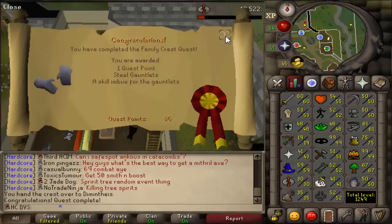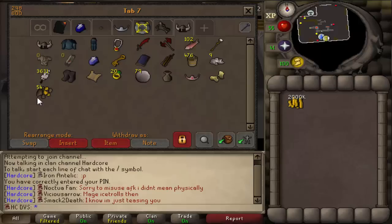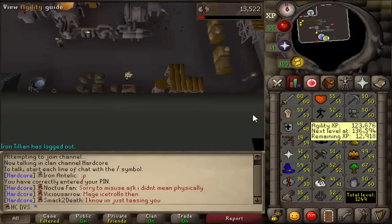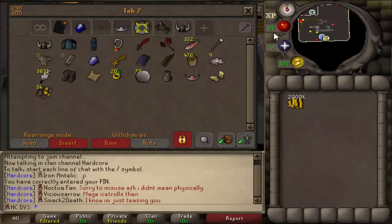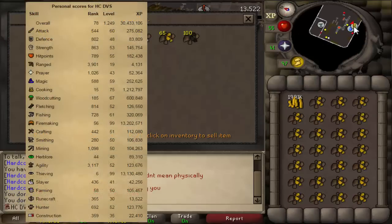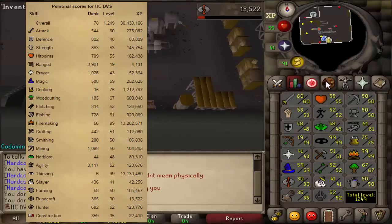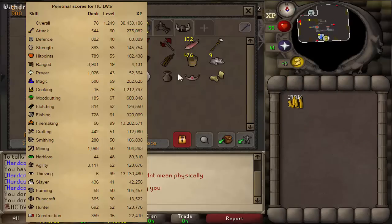I'm going to go ahead and get the goldsmith gauntlets now and then start buying some gold ore so we can get to 66 magic. I did the math and I need around 5k gold ore, which is going to cost probably about 2.5 mil with the runes and buying the gold ore. It should get me over 60 smithing as well, so I think it's definitely worth it. I'm just going to be buying two inventories per world at 344 gold ore each. Goals for next video: get to 66 magic, get that runecrafting quest done, and maybe get to 1,300 total. Hope you guys enjoyed and I'll see you in the next one, probably tomorrow.